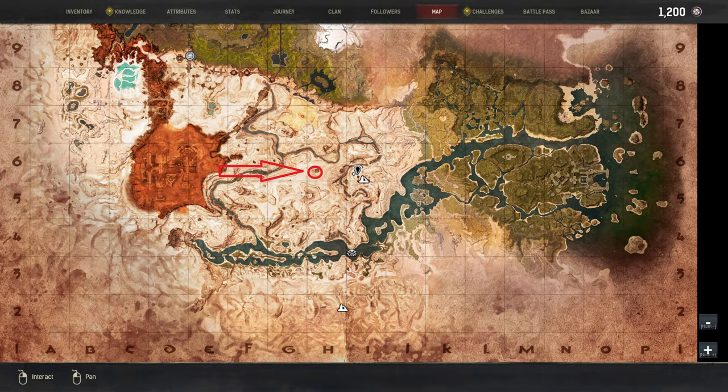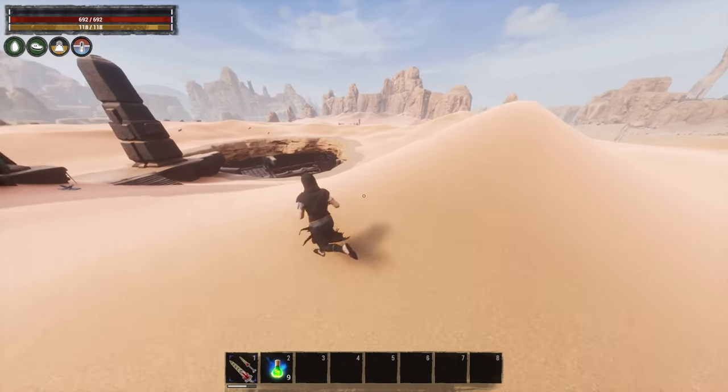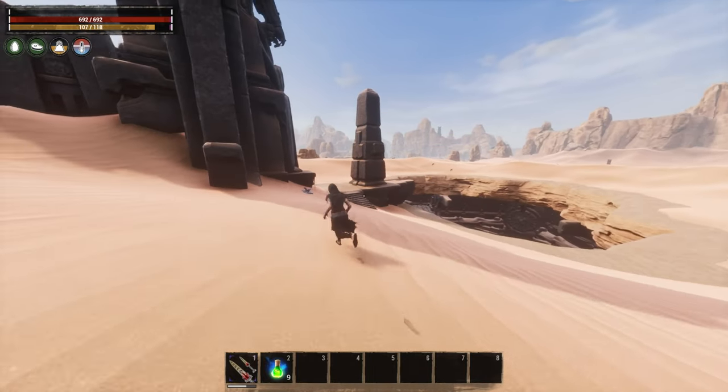The next location is a sinkhole. This is actually the center of the map and this is one of the best and the most popular locations for PvP.